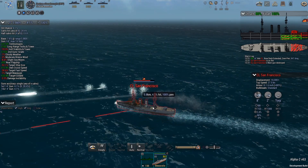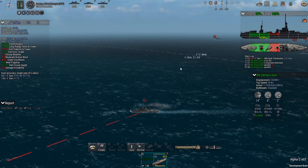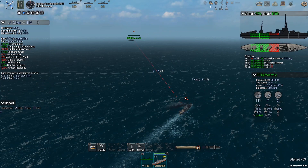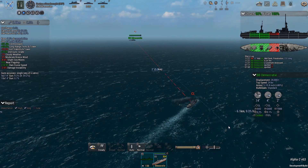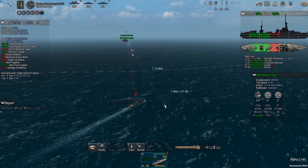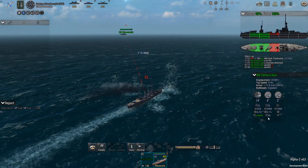I want to sink the light cruiser before it gets too close, but I also need to concentrate on the battleship back there. One of the problems with this dreadnought is that I'm alone out at sea - I don't have any screening forces. These big guns have a very low hit percentage against small ships like this light cruiser - only about a 4.2% hit chance from this distance. At least that would be a little different if we were closer.